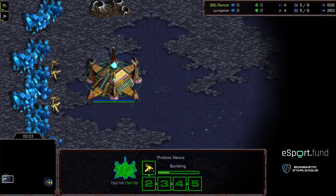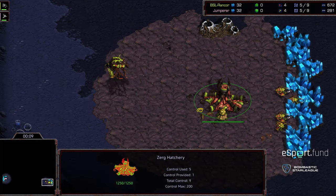Another commentary done by Diggity. Bottom left corner, this is Ascension by the way. We have Jumper starting as the Pink Terran. Bottom right corner, we have Rancor starting as the Yellow Zerg.